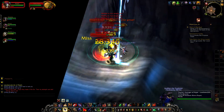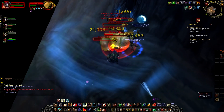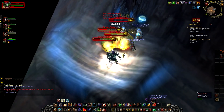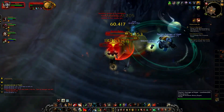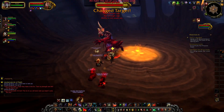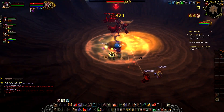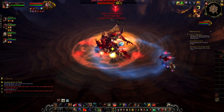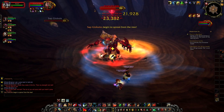We also have these globs, these gooey oozes, but there are only three packs of these and they don't repeat. The environment is pretty cool — we're inside a tree, so there's sap and goo and stickiness everywhere. Most of the dungeon revolves around something sticky on the floor slowing you down. The first boss comes immediately after the first two trash packs — three mantid mobs and those globules — and then you hit this boss.